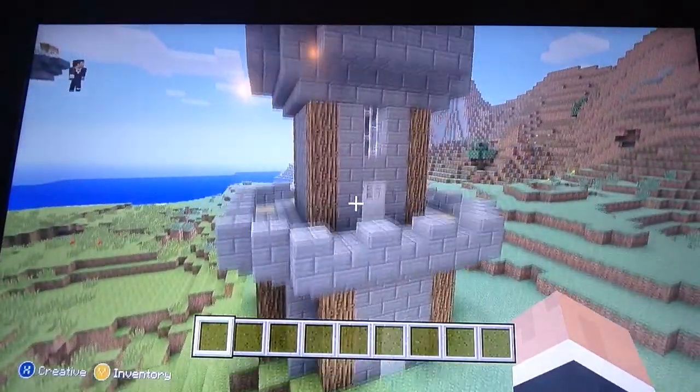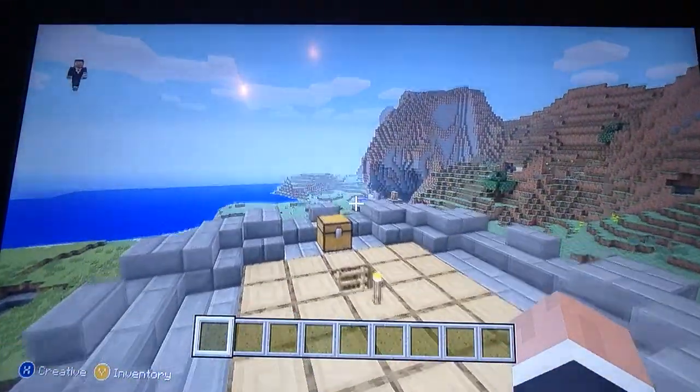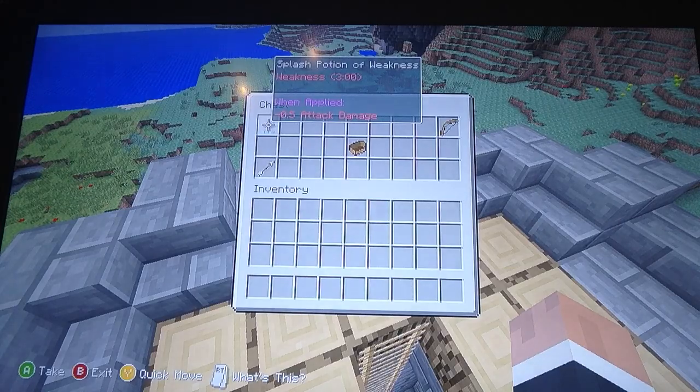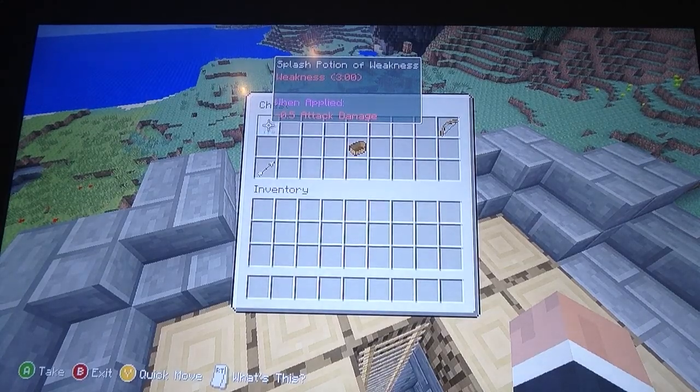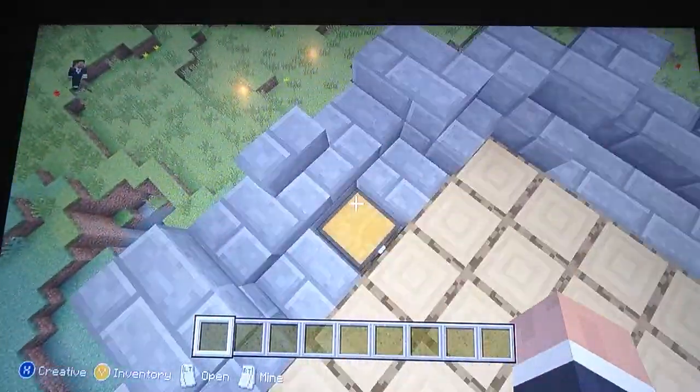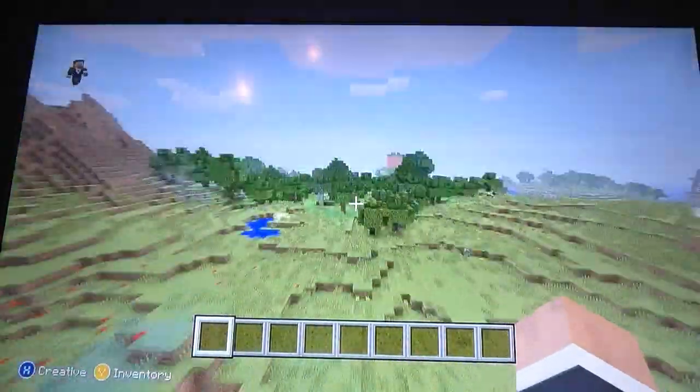Over here — I ain't done nothing to this, but if you haven't seen it, I've put a splash potion of weakness in it. Weakness for three minutes when applied — minus 0.5 attack damage, so half a heart. It's just a trick chest, nothing useful.